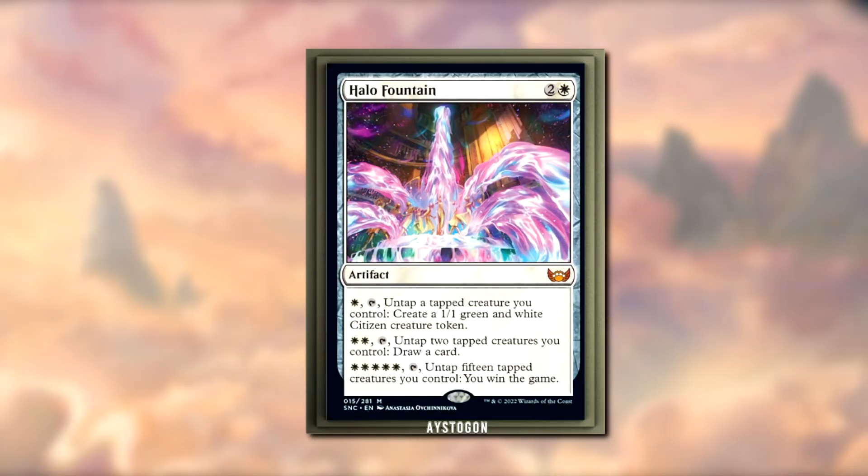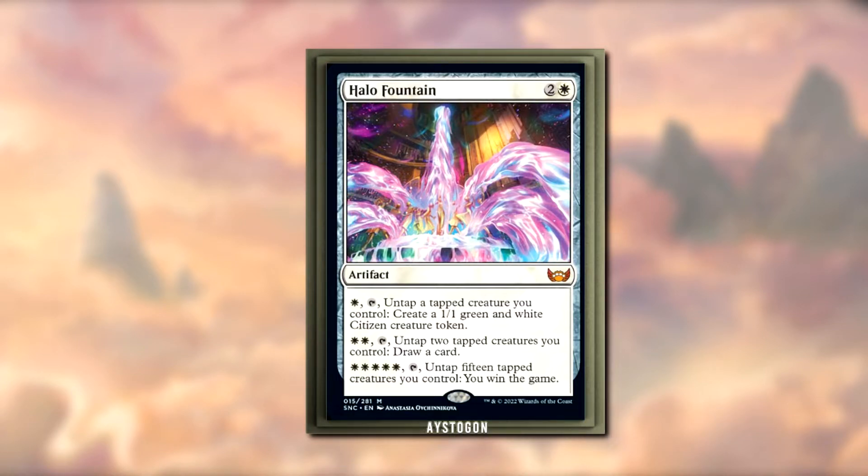We have Halo Fountain — a two and a white artifact. For white and tap, untap a tapped creature you control, create a 1/1 green and white citizen creature token. Interesting. For white, white, and tap, also untap two tapped creatures you control and draw a card. Okay, that requires two creatures to be tapped, so they have to have attacked, been crewing something, or tapped by some other means.